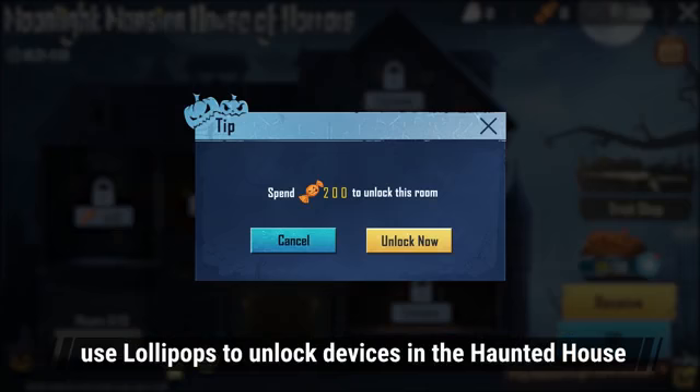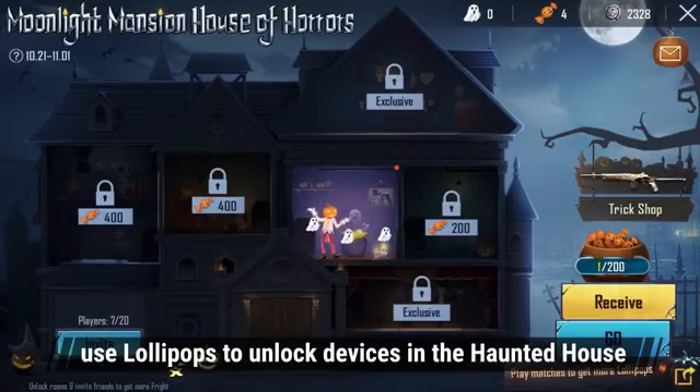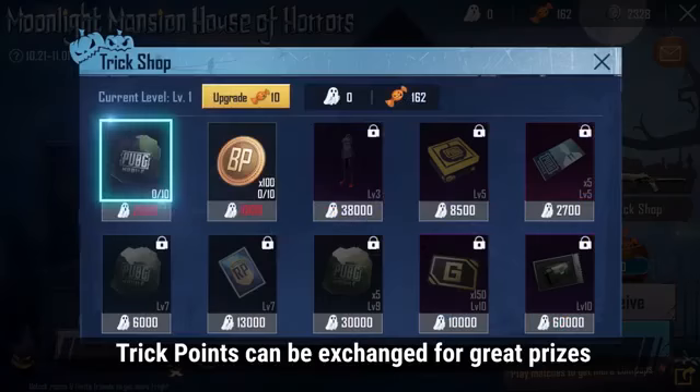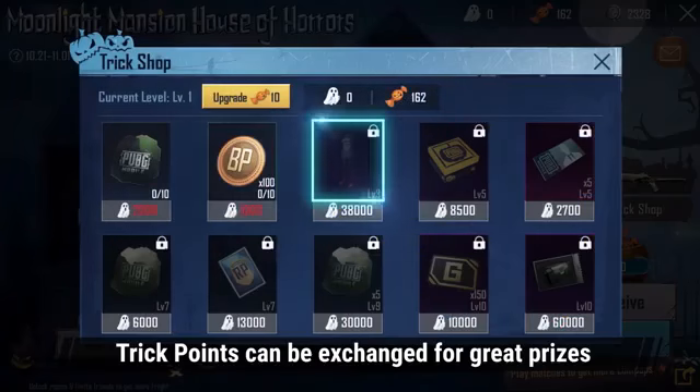Use lollipops to unlock devices in the haunted house. Visitors who are frightened by the devices will generate trick points for you. Trick points can be exchanged for great prizes.